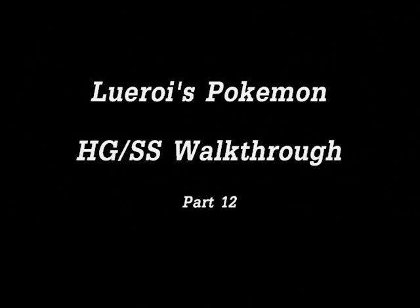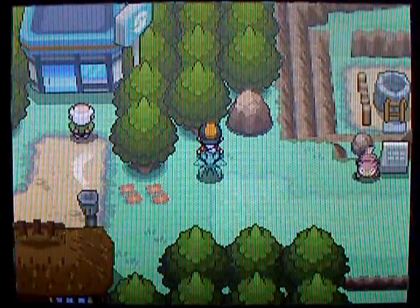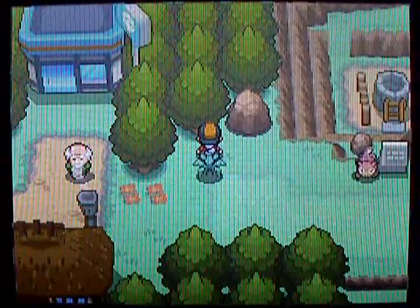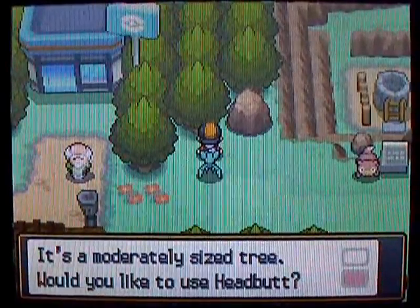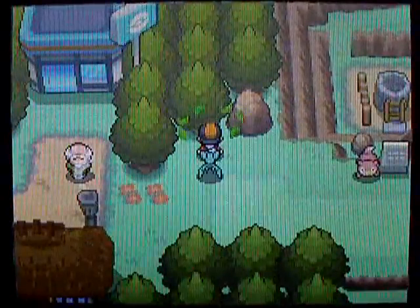Leroy's Pokémon HeartGold and SoulSilver Walkthrough, Part 12. Alright guys, so I'm actually back here over by the Slowpoke Well. You might be wondering what I'm doing, but now that we have the move Headbutt, which we got from a guy in the Ilex Forest, we can actually head over to these trees and use the move Headbutt and find some wild Pokémon.